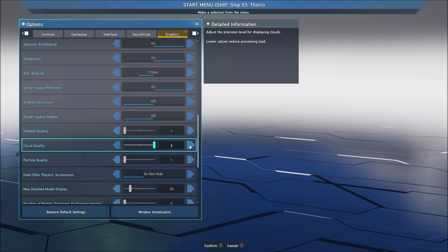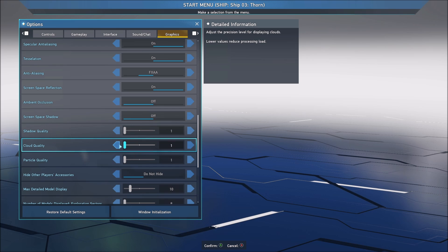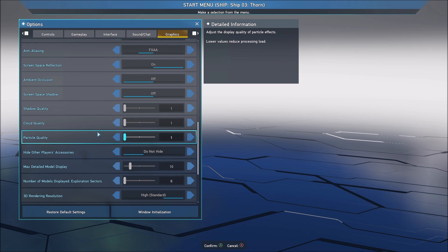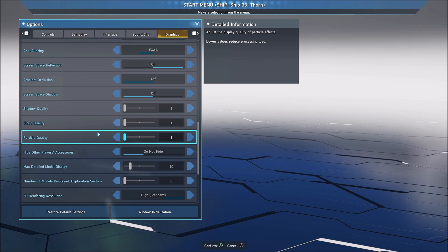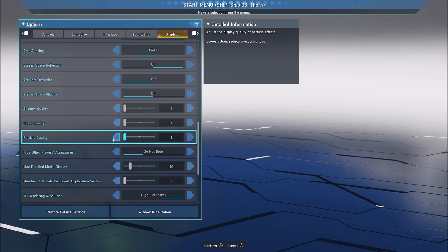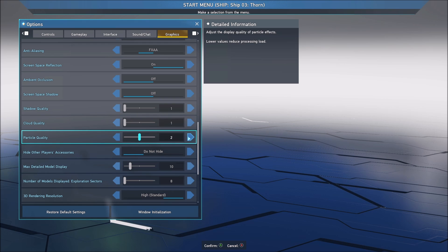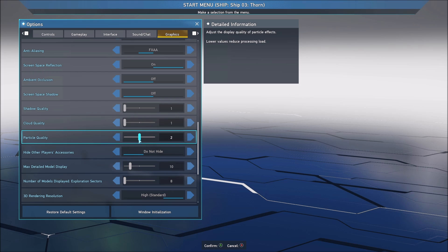Cloud clarity — this one also gives you a nice 3% boost for each bracket, so I'm putting this one at 1. Particle quality — on my desktop it's okay, but on my laptop I was getting some drops when too many particles were on screen, like 10% to 15% drop in my FPS. So that's why I put this one at 1. If you like particles, you can maybe go to something like 2 in the middle ground, but it was affecting my FPS.